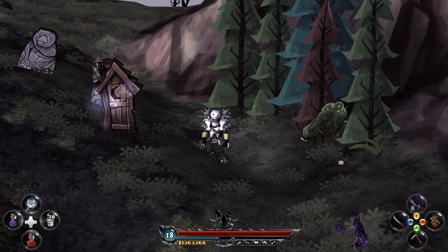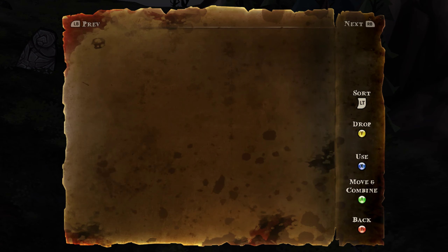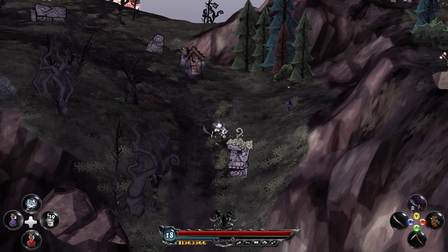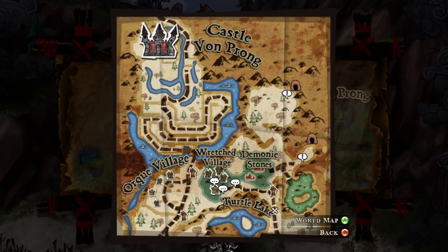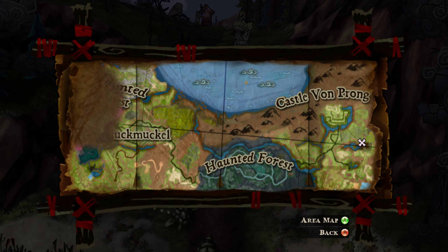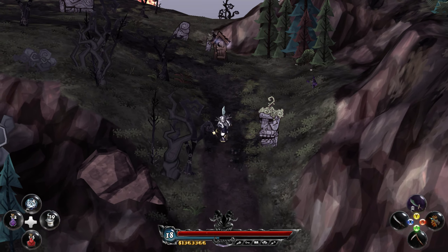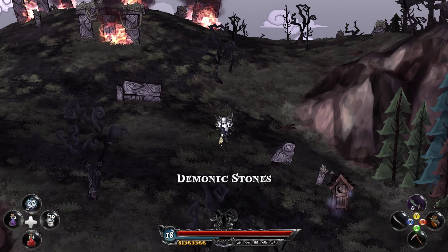Let's take a quick look at our map. We don't have too much left to go, actually. We have some quests at the Wretched Village and we need to go up from here. We're heading into an area — Castle Von Prong — very close to the end. We also have the Enchanted Forest to go through. I think we've already been down this way, so let's just go up and try to get these last remaining quests.